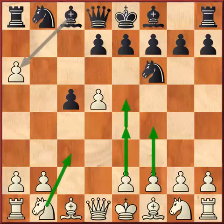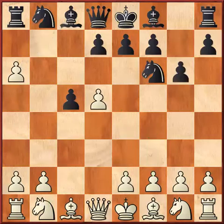Black tries to counter this and will be playing very fast, developing and preventing white's plans. So, g6, Nc3, Ba6.